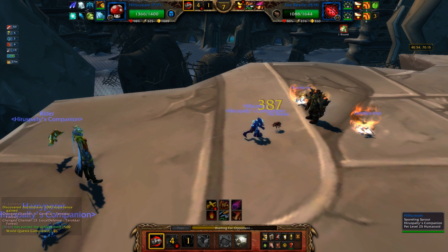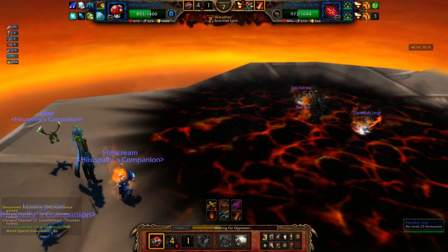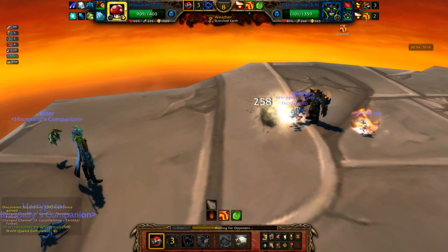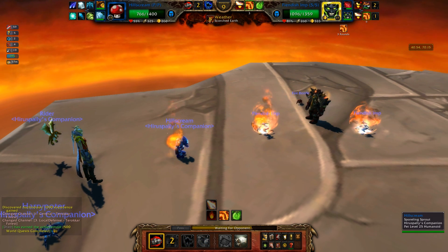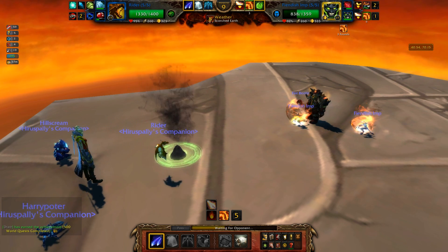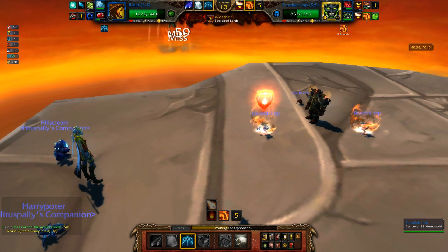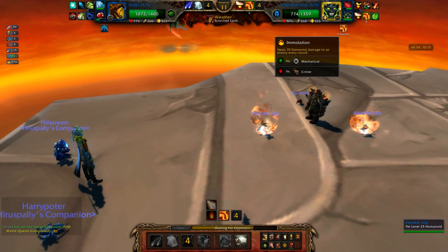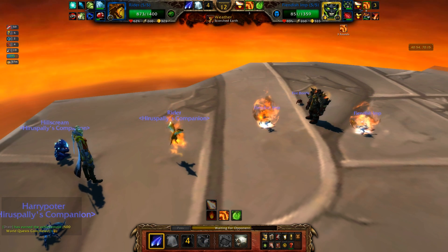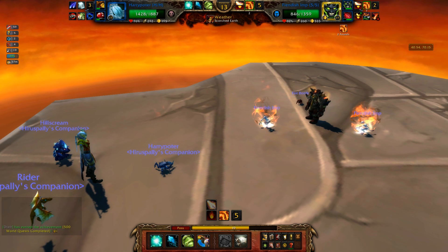Oh come on, the Fire Beetle's coming out. I didn't really think this through — I just assumed I'd probably lose since he has two Fiendish Imps. But I have two pets with a priority move. Bronze Whelpling would actually be pretty good against the Fire Beetle. He was gonna keep switching me out while refreshing Immolation — the way to stop that is to keep attacking. I'm not gonna switch out this time, just going straight into Liftoff. It'll probably refresh his Immolation and he'll switch out, but I won't take damage and his back line won't heal.